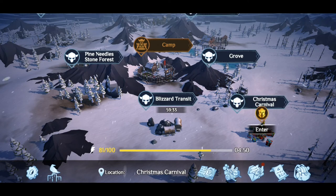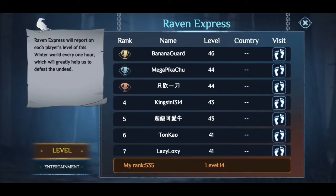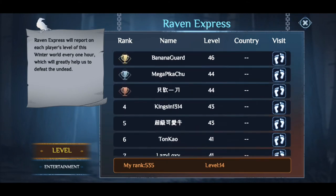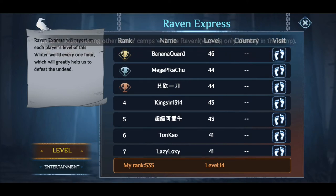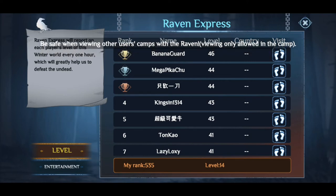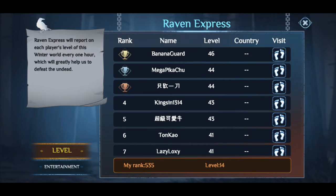There's a new little rating system here. So if you click the Raven with the one, two, and three, you can actually see your rank. And I think you might be able to visit these people's camps. Raven viewing is only allowed in the camp — okay.